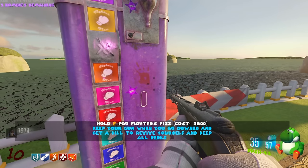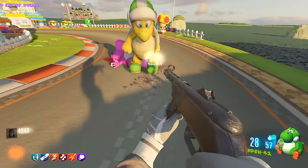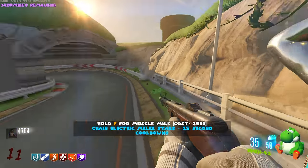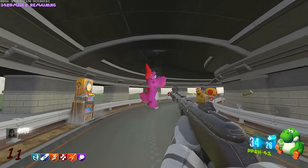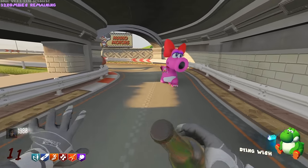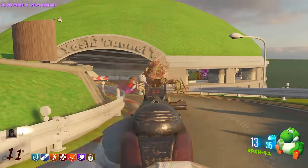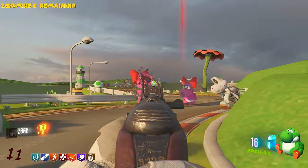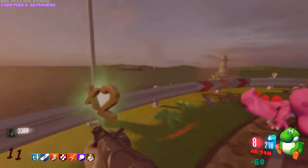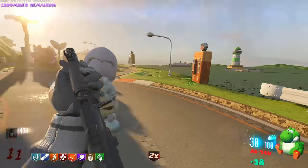Activate blue shell - I don't know what that means yet. Want to get more perks first. Fighters Fizz - keep your gun when you go down, get a kill to revive and keep all perks - I really want to keep that. Another goomba - get squashed! Can't be many of those left. Ghosties - go away, not taking my points today. Another thrasher - at least I have Double Tap now. Getting Bandelier Bandit for the increased ammo. PPSH gaming - even if it only has 35 ammo in the magazine it's one of my favorite guns of all time. Double points!